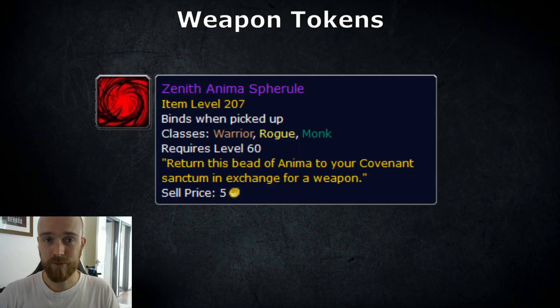Weapon tokens are a recent addition to the beta and mark a great quality of life change, especially for assassination and subtlety rogues. These tokens work much in the same way as old tier set tokens — they are tradable between certain classes and then you go back to your major city or covenant sanctum to trade the item in for a weapon or offhand of your choice. This is especially great for assassination and subtlety since they have been the only agility dagger users in raids. As you can see from the tooltip, we are now part of the zenith subgroup which we share with warriors and monks.